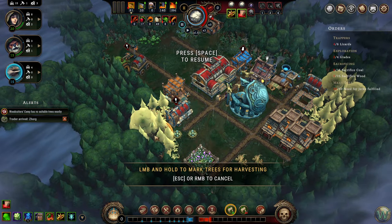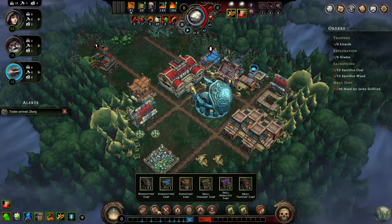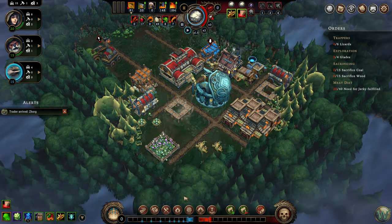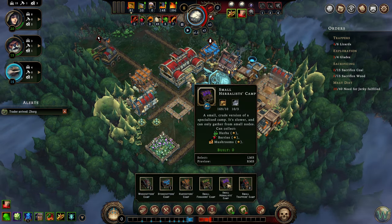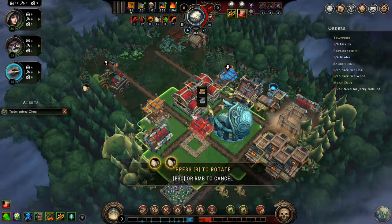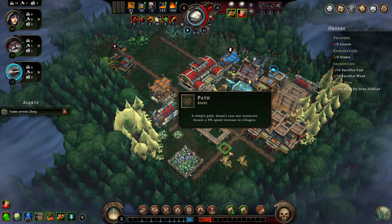I'm going to clear some trees over here and try to get some of that. Let's build those camps I keep saying I'm going to make. Roots and vegetables — we have those, let's make a camp for those. Small herbalists: herbs, berries, mushrooms — we haven't seen any of those yet. But meat, insects, and eggs — well, we have some eggs. So let's do some of that as well. Let's build one of those and we'll move those around when they're done.